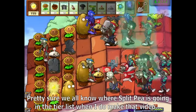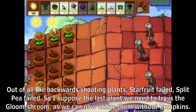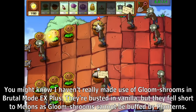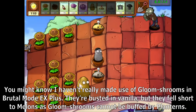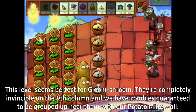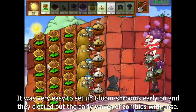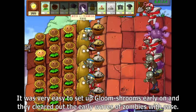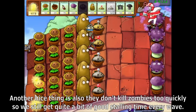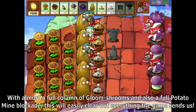Pretty sure we all know where Split Pea is going in the tier list. Out of all the backwards-shooting plants, Starfruit failed, Split Pea failed. So I suppose the last plant we need to try is Gloom Shroom, as we can now utilize them without pumpkins. Gloom Shrooms are busted in vanilla but fall short against melons since they can't be buffed by Planterns. However, this level seems perfect — they're completely invincible on the 9th column, and we have zombies guaranteed to be grouped up near them with our potato mine wall. They cleared out early waves with ease and don't kill zombies too quickly, giving us good stalling time.